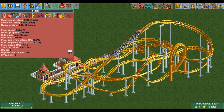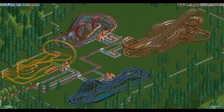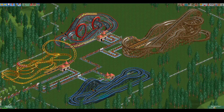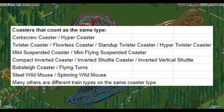There is one more thing that influences the ride value: how many of that ride type you have in your park. If you have only one ride of a certain type nothing changes, but if you have more than one of the same ride type — for example wooden coasters — all wooden coasters in your park will have their ride value multiplied by 0.75. There are some unexpected coaster types that are considered the same type by the game, such as the hyper coaster and the corkscrew coaster. Here is a list of all coaster types that count as the same type.